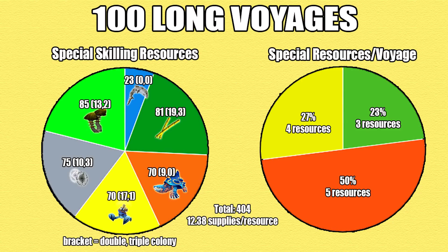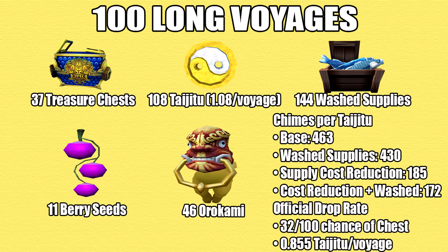I got a total of 404 colonies of special resources, averaging 12.38 supplies per special resource. Breaking this down: 23 wabagongs, 81 golden bamboo, 70 ornitotles, 70 golden crablets, 75 ancestral energies, and 85 mushroom clusters. 23% of the long voyages had 3 resources, 50% had 4, and 27% had 5. Mushroom clusters seemed to be the most common, and as a whole wabagong was the rarest — which is why I never found a double or triple wabagong spawn.